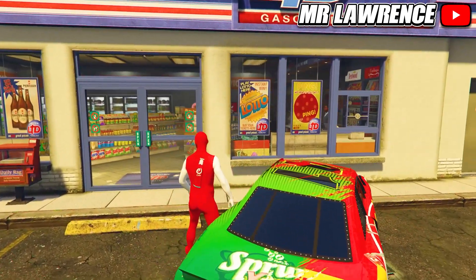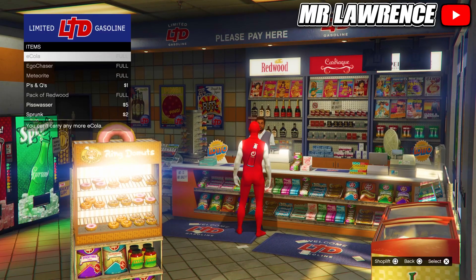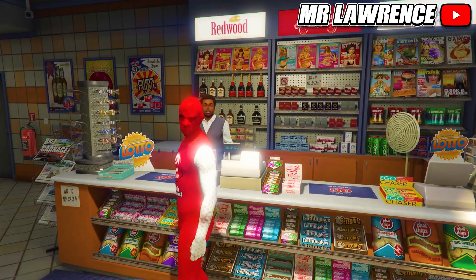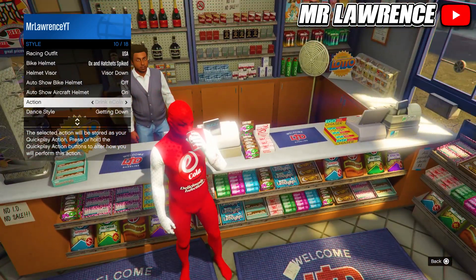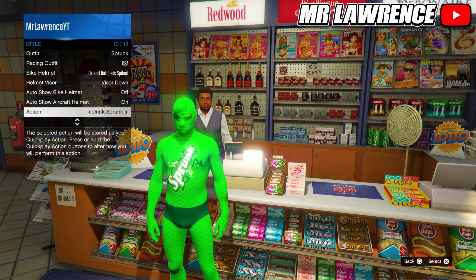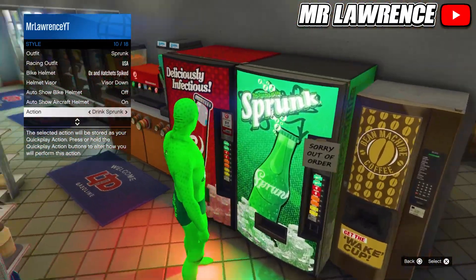Another way to get more votes for your team is by going to any store, then purchasing E-Cola or Sprunk drinks — whichever team you are on. You can then consume one of them through your interaction menu, either through the action section or through your snacks menu. You can also get them from the soda machines, of course.